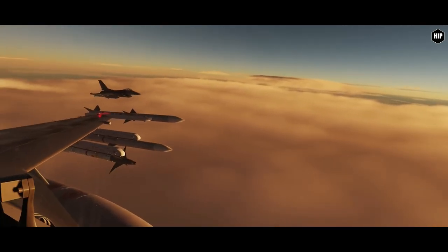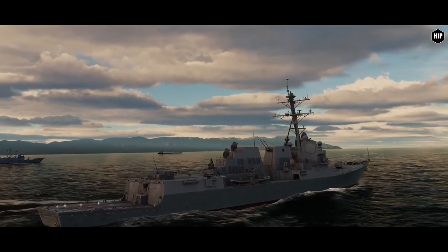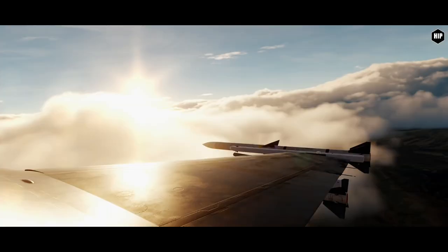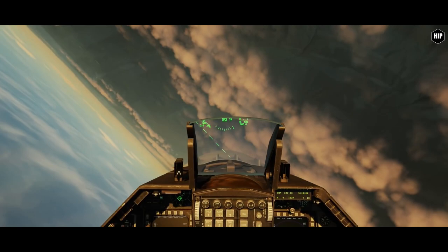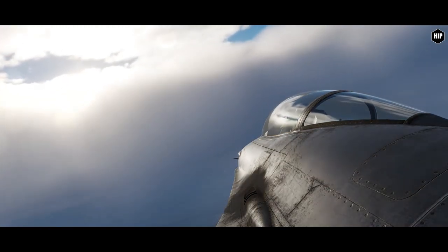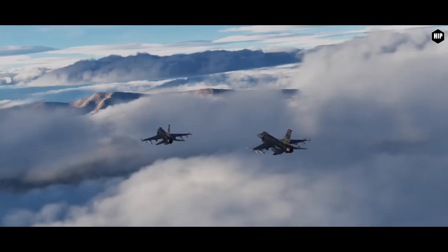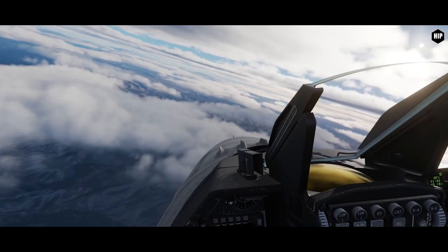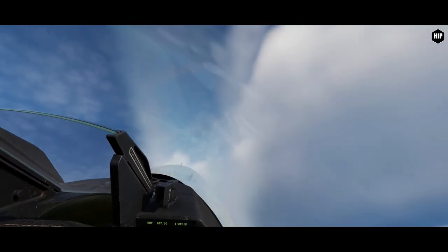Next up are planned features to be delivered by the end of 2021, keeping in mind all information is subject to change. First on the list is flight model and FLCS tuning focusing on angle of attack and G, resulting in more accurate sustained turn, instant turn performance, and acceleration. Then the HARM Targeting System pod and HARM attack display, air-to-air radar improvements with DTT SAM mode, bullseye and intercept steering cue, landing and takeoff handling tuning, JHMCS support for the radar warning receiver, Link-16 and air-to-ground mode, and ECM with ALQ-131 and ALQ-184 pods and FCR jamming indications.